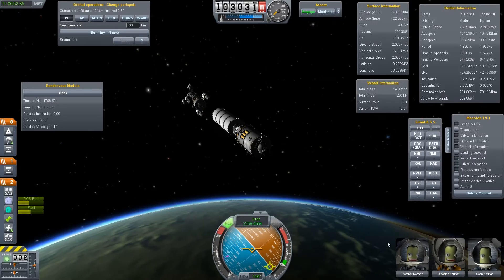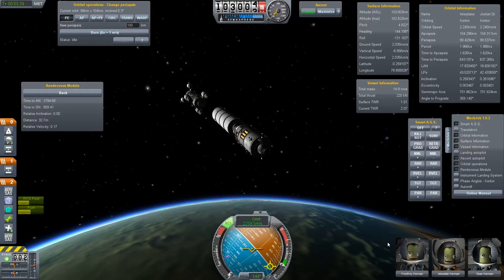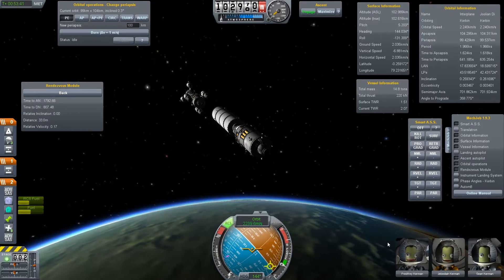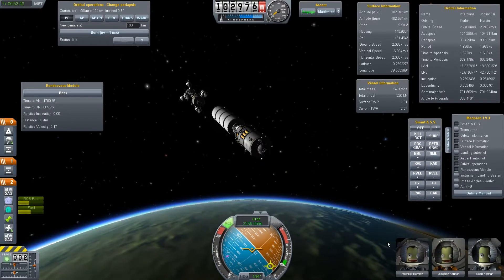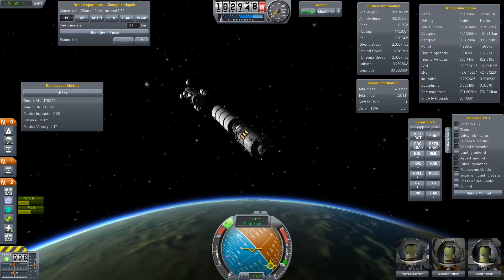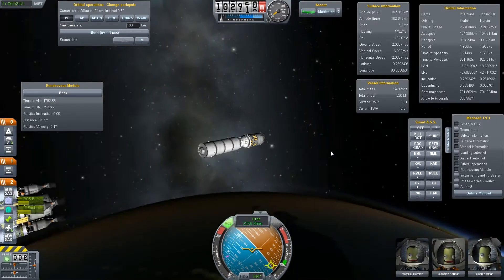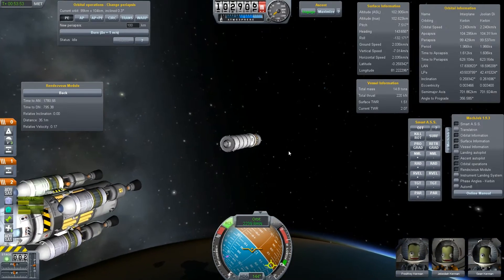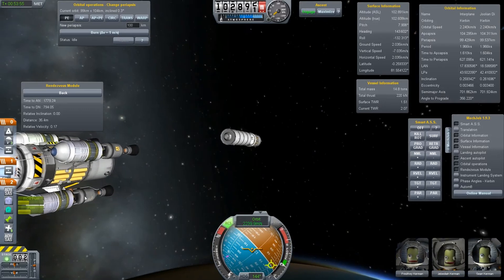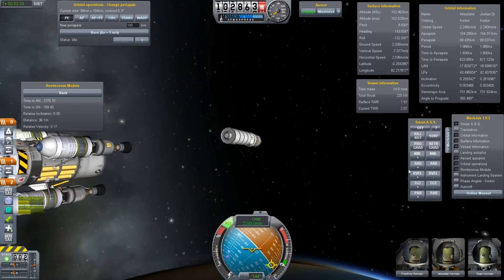Hello and welcome back to the second part of my Kerbal Space Program Interplanetary Mission. I had to relaunch my original vehicle back to space because I forgot something very important — I forgot to put fuel lines from the spill tank to the auto tank.